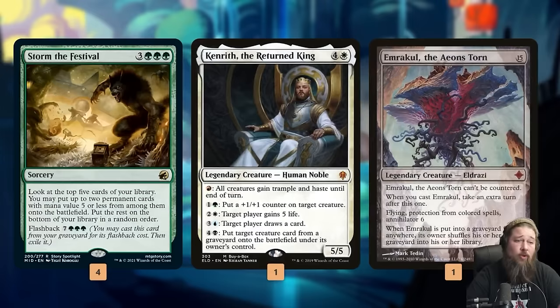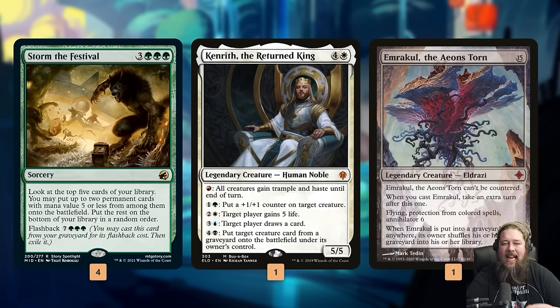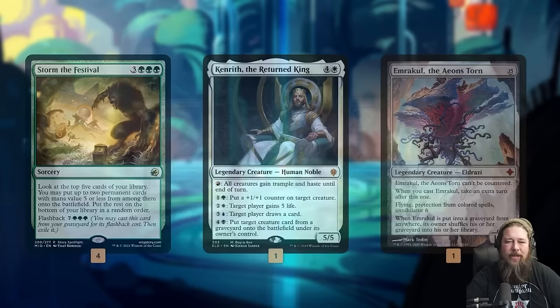Storm the Festival works really well with the Ley Line/Nykthos plan - we get up to six mana quickly and it's great at digging through our deck to find combo pieces. Once we go infinite, we can flash it back and cast it twice. Kenrith just lets us go infinite in every way - infinite life, infinite card draw, or make our opponent draw infinite to mill them out. Emrakul is another finisher: once we make infinite mana, ping 15 is no big deal, and we get an extra turn so our opponent doesn't even untap.